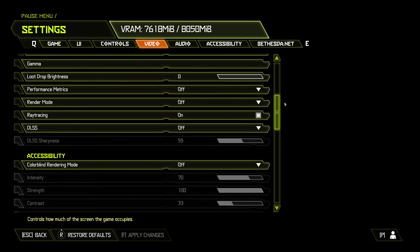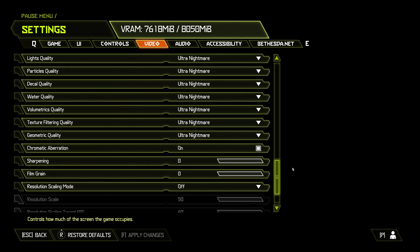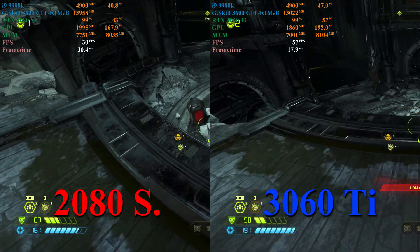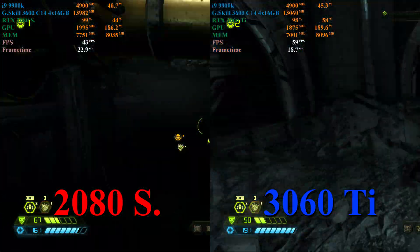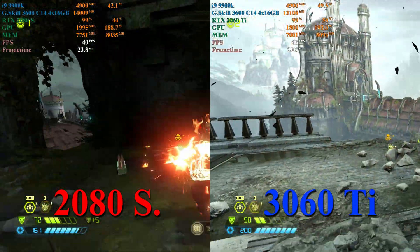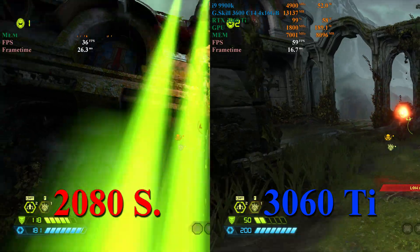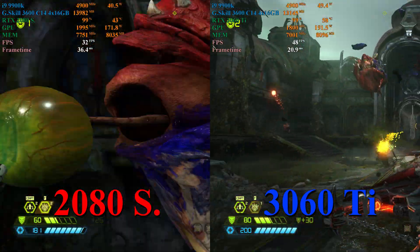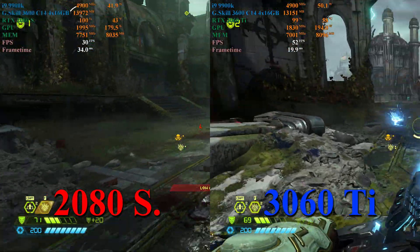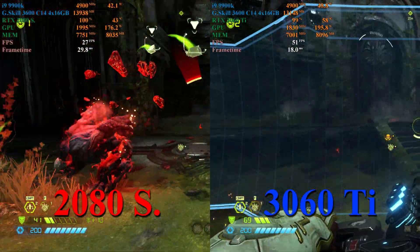In Doom Eternal, ray tracing is on, DLSS is off, all settings on Ultra Nightmare except Texture Pool Size which is set to Ultra. This one I was not expecting — I re-ran this test four times and checked all my settings each time. The 2080 Super just gets its butt kicked. The 2080 Super maintains between 30 and 40 FPS for most of the test, while the 3060 Ti is generally between 50 and 60 FPS at maxed settings. Oddly, even though the 2080 Super is at 99% usage, it's only pulling about 170 to 200 watts, though it is maintaining clock speed and memory speed. Maybe it's just an inefficiency with first-gen Turing running 4K in this game. In any case, the 3060 Ti takes home a very large victory here.